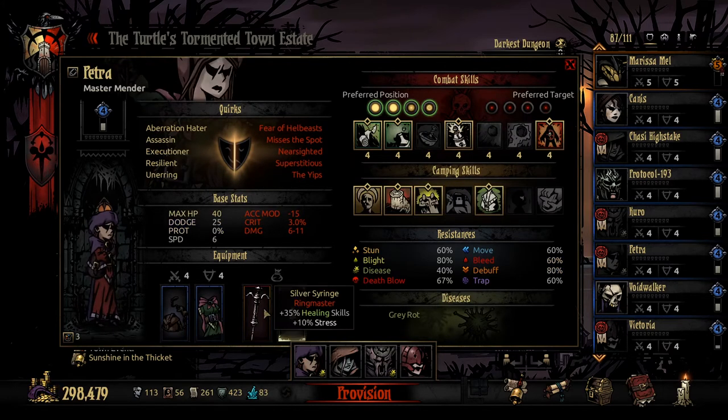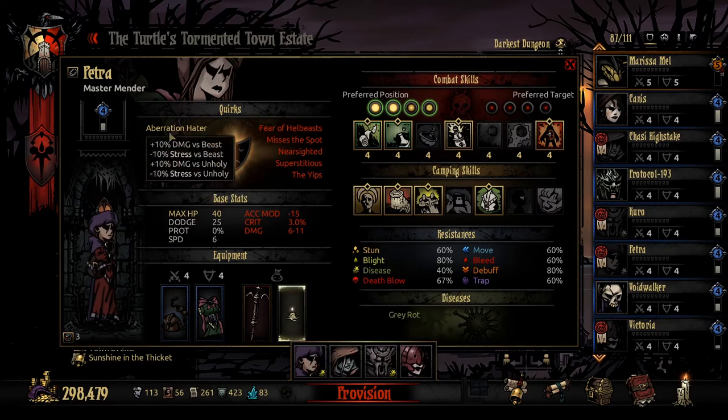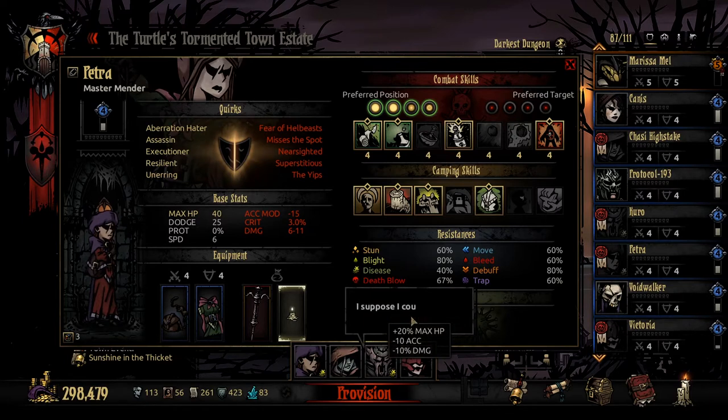Then we have Petra, who's going to be the bonafide healer with the silver syringe and the last light. She's got some good stuff going on — extra maximum HP. The chance to refuse healing is pretty bad, I will admit, but she's looking pretty good. She's got this disease here for that extra 20%, so I think she's going to be pretty good to go.